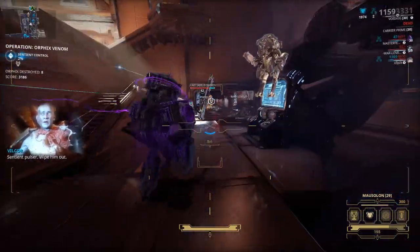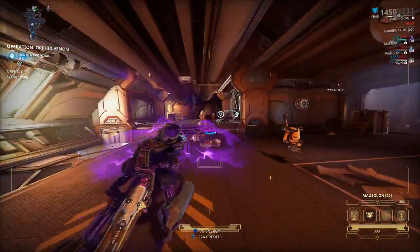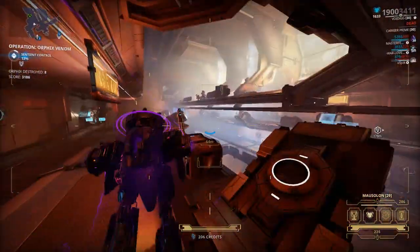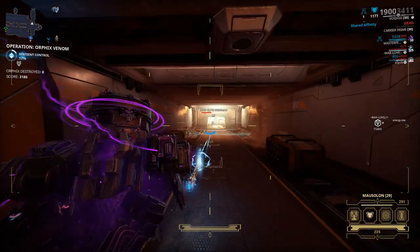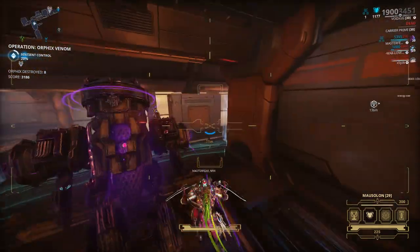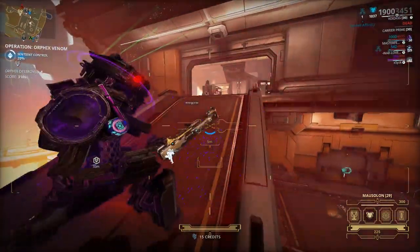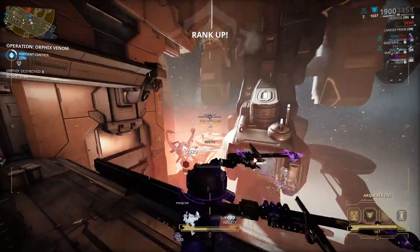You might be scared at some points that you don't have enough time and that the Sentient Control is going to rise up, but don't worry — if it gets bad, just kill the Orphix really fast. Destroy the spawnlings then destroy the Orphix quickly. Nine out of ten times you'll get more points by having more time on your hands. Killing the Orphix too fast doesn't make sense because it always takes 1 minute 30 seconds to respawn, so killing it 2 minutes early just means you lose those extra seconds.